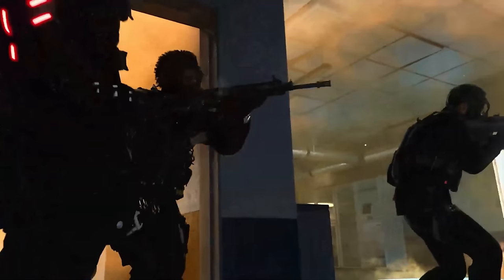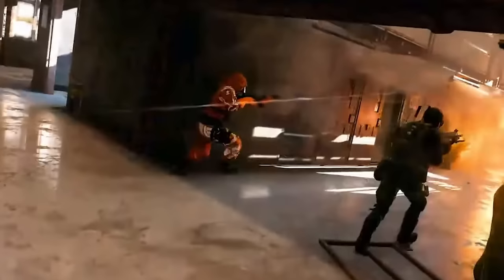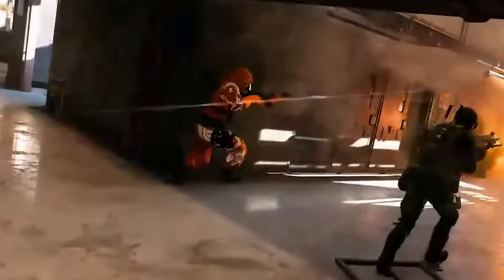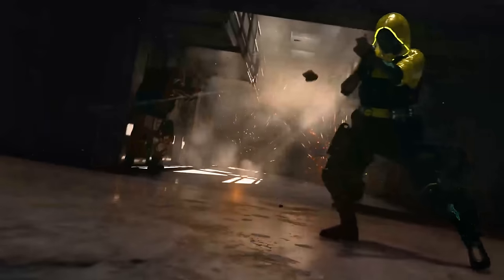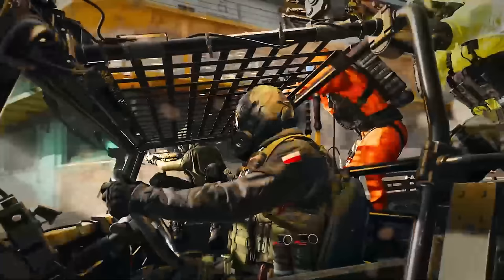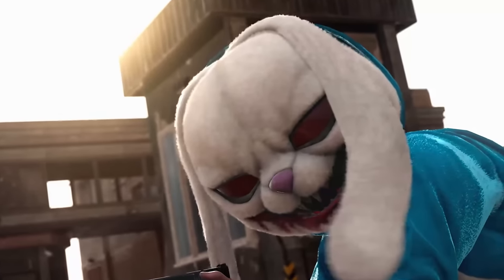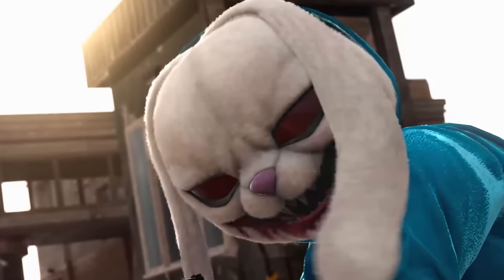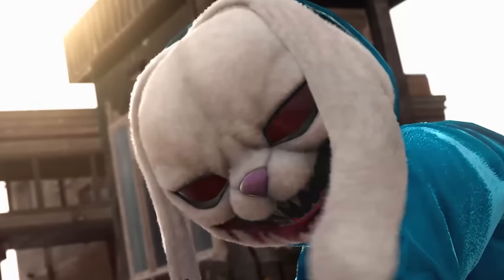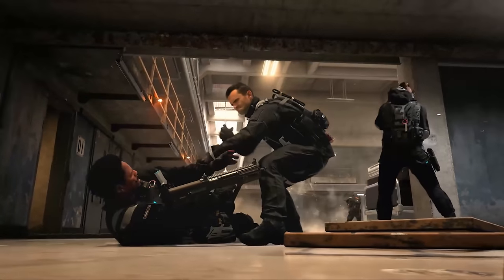Next there's a guy in an orange jumpsuit — I've seen similar skins in both the battle pass and the store, so it's hard to say where he'll be from, and neither angle of him is very clear. He looks like the Chemist operator skin but completely orange. Then the scary bunny operator is shown — this is definitely going to be a store bundle. Almost every season they introduce an animal bundle: the pigeon this season, then the duck before that, and now the scary bunny, following previous bunnies, cats, and monkeys.